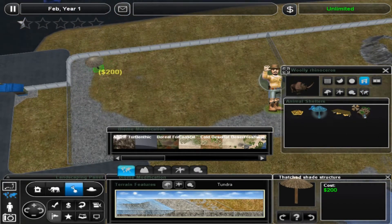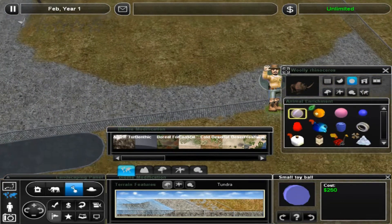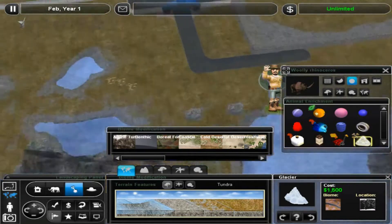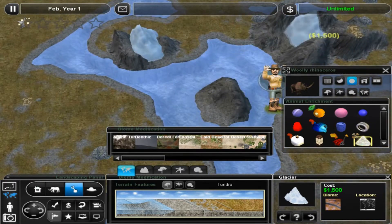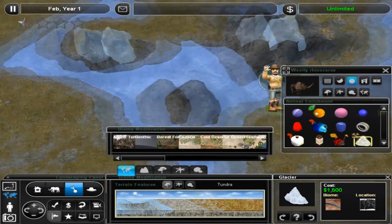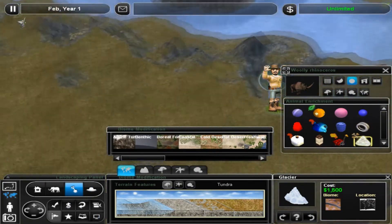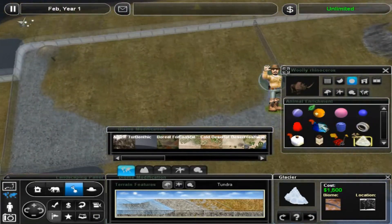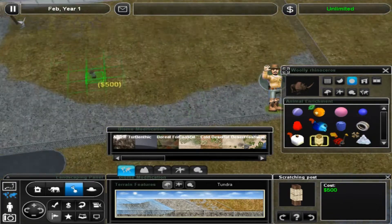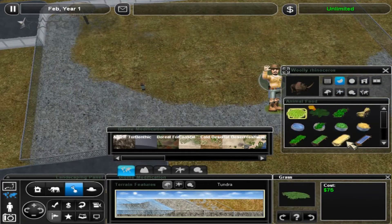We're definitely going to have a lot of glaciers all around the park. I might actually go through the map and just drop them around, because they just fit really well as decorations - and I know some of them melt away and stuff, and I think it'll just look really cool. This is going to be a really straightforward exhibit, I think - just something to start us off.